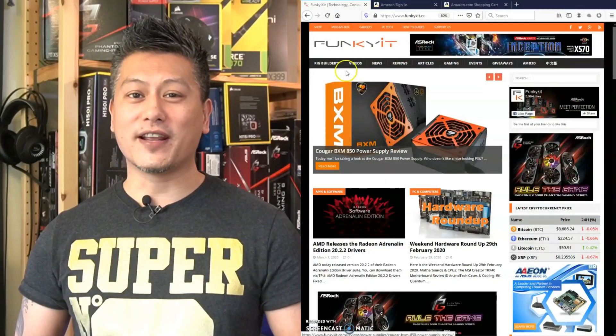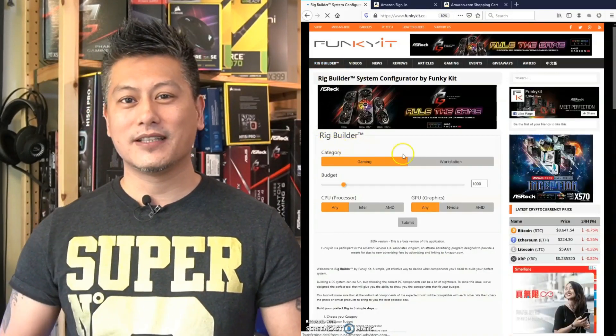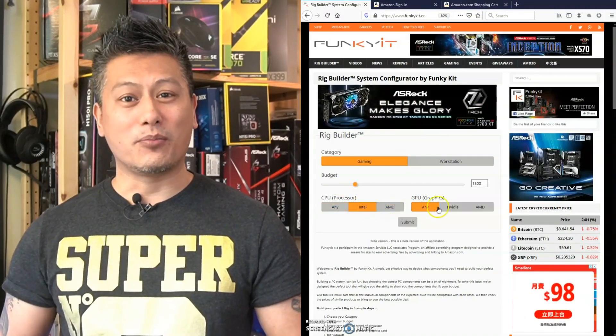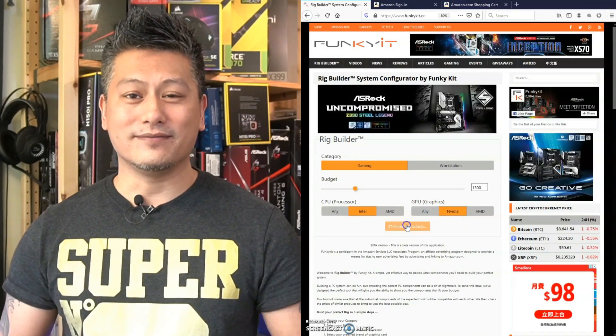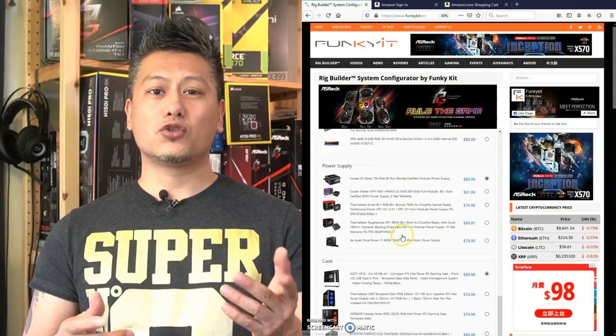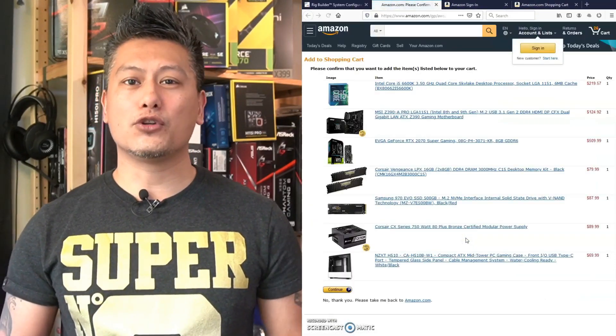Just a short announcement — I'd like to introduce you to the Rig Builder, our system configurator by Funkigit. Funkigit provides the latest in tech news, reviews, and hot tips. So why not let us come up with a list of components that will be perfect for your system build? Using Rig Builder you can build your perfect rig in 5 simple steps: Step 1, select a category; Step 2, select your budget; Step 3, pick the brand of processor; Step 4, pick the brand of your graphics card; and Step 5, hit the submit button. Rig Builder will come up with a list of components perfect for your build. You can hit individual links to view the product in our Amazon store, or scroll down and hit the buy all button. Rig Builder is in beta and we hope to add more features, so give us your feedback and comments.